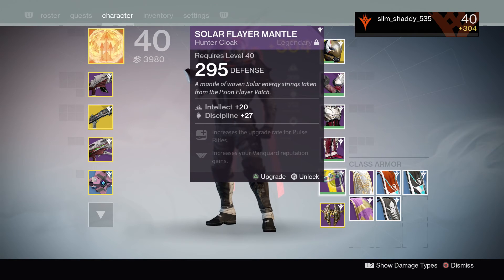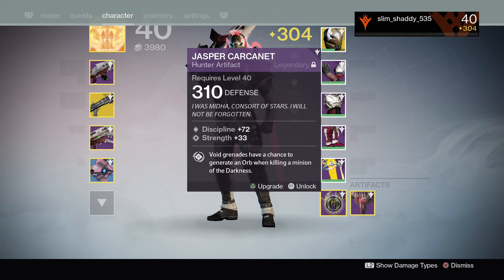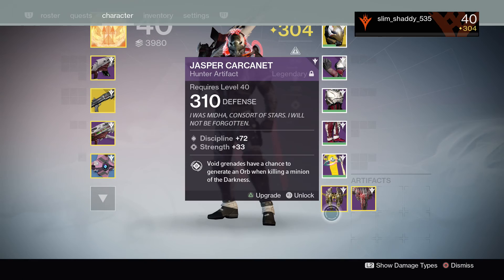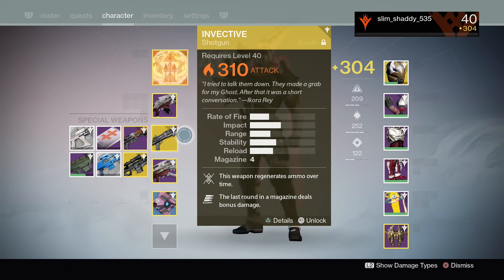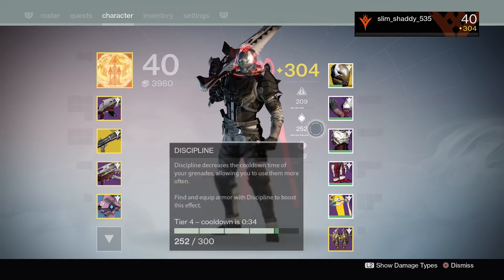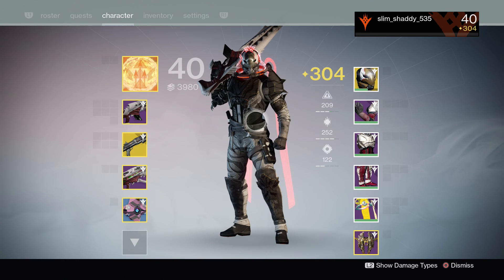From beating the raid for the first time, I actually got the .310 artifact, which I think is awarded by a quest — so people usually get this .310 artifact. In total, I have 1, 2, 3, and 4 pieces of .310 gear already on my first raid run, so that's pretty good.